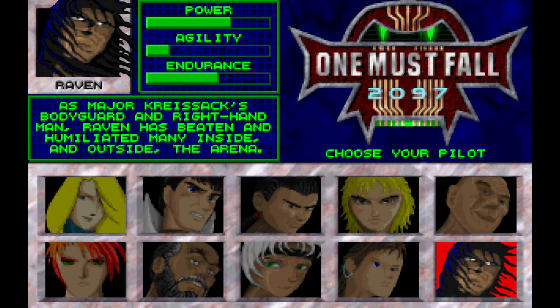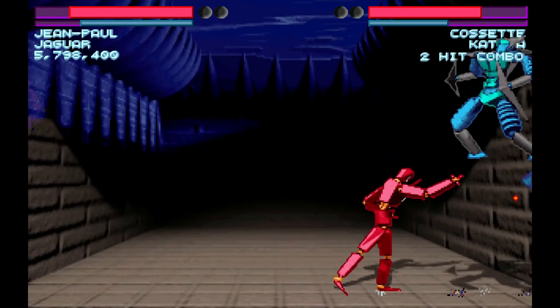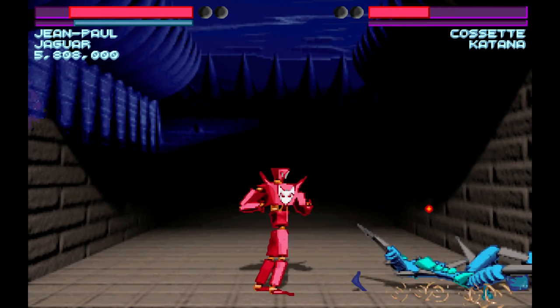The graphics are quite good and the profile pics of each pilot look like they came from an anime. If someone feels brave enough to make it, I'd watch an anime called One Must Fall 2097. The animation is a little stiff, but it's smooth enough to pass. For 1994, using 3D models on the robots is quite an achievement.